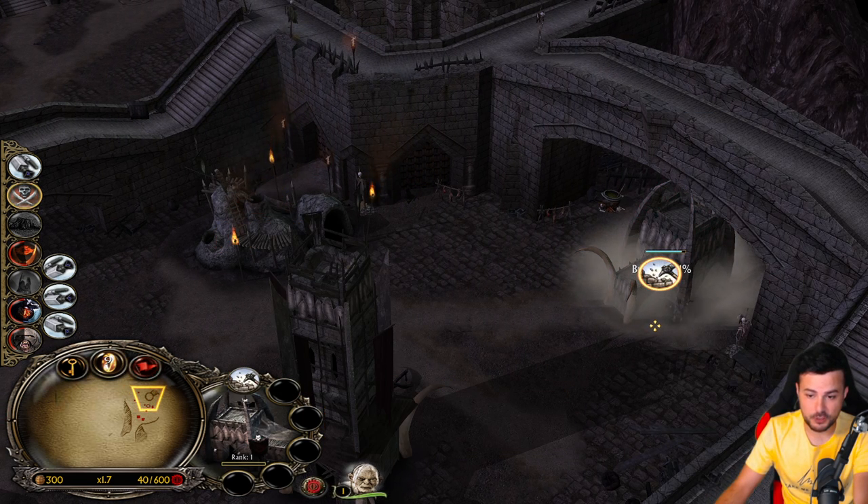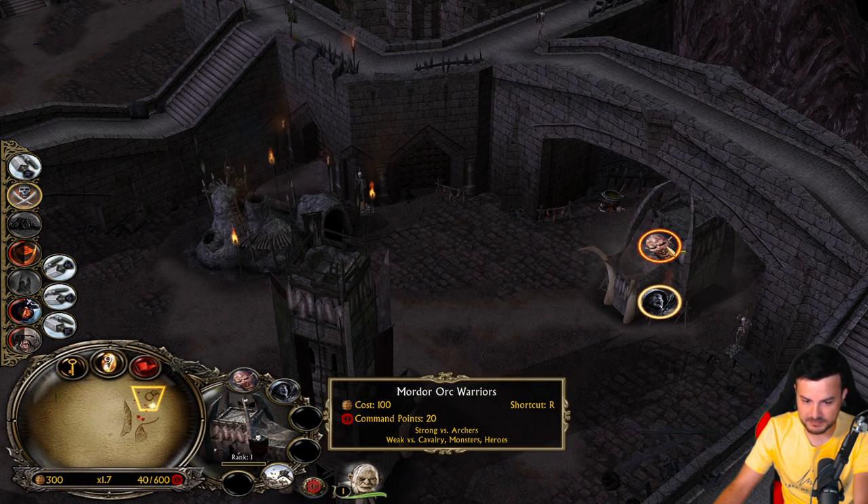Wait, I need to cancel the troll cage for now because we will need to recruit some Uruk-hai. They are more expensive here - they normally cost only 200, but they cost 300 instead here. And crossbowmen are also pretty expensive units. Luckily the Orcs are going to be cheap - normally in BFME1 Orcs are free. Oh yeah.